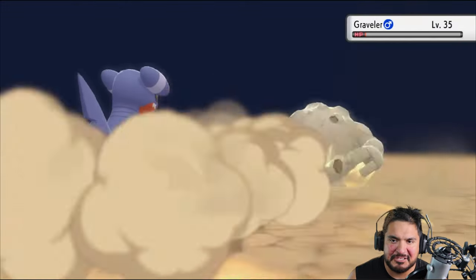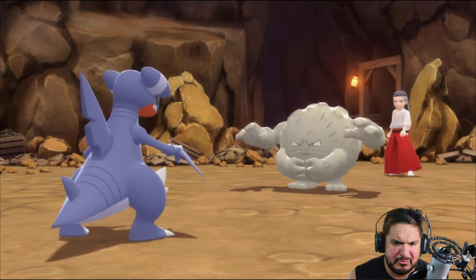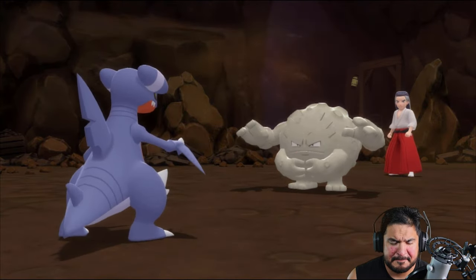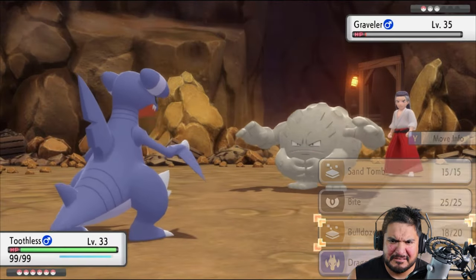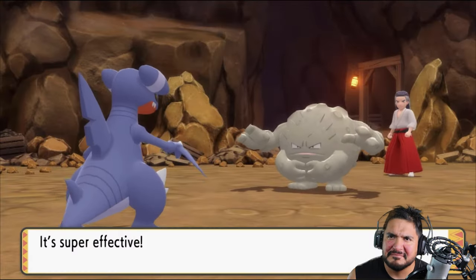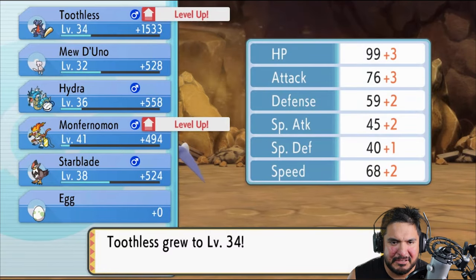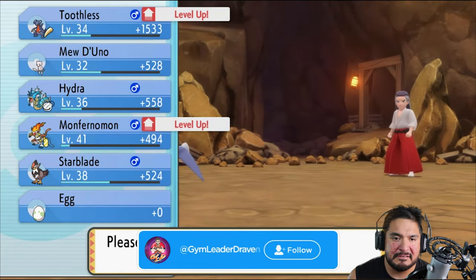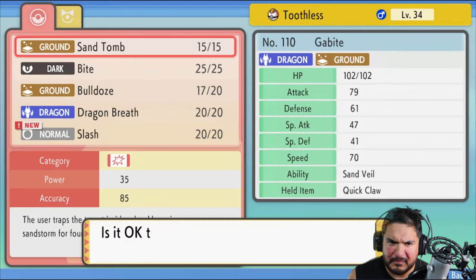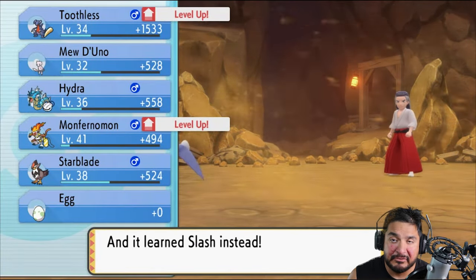We are not switching out because this Landshark right here — should have died already. The speed has gone down, and here comes a Sandstorm attack. Why are you doing this? You're making my Pokemon powerful. I think it boosts up its speed or evasiveness. Toothless — let's go! Bam. Monferno grows to level 41 and Toothless has grown to level 34, learning Slash. Let's take away Sand Tomb — it's not going to help us out right now.